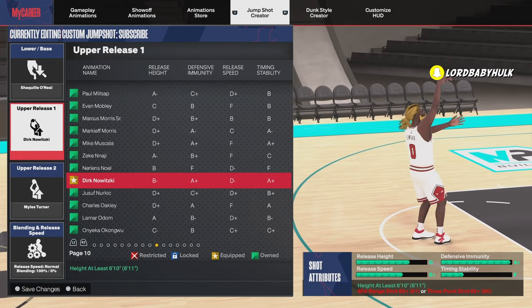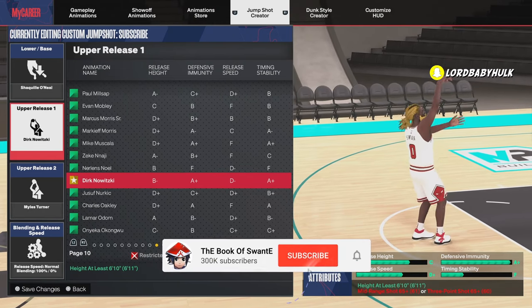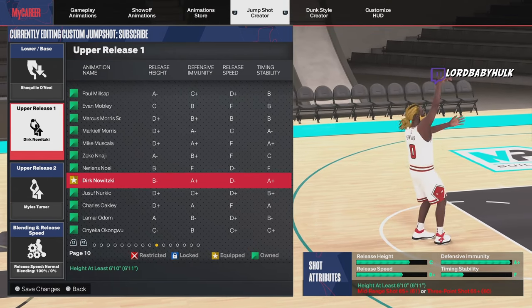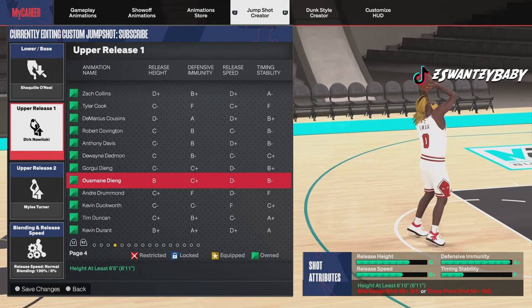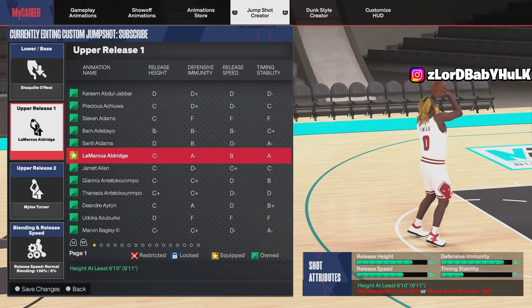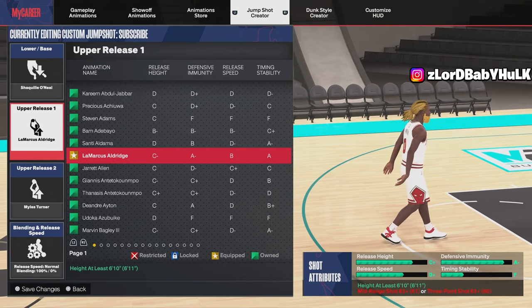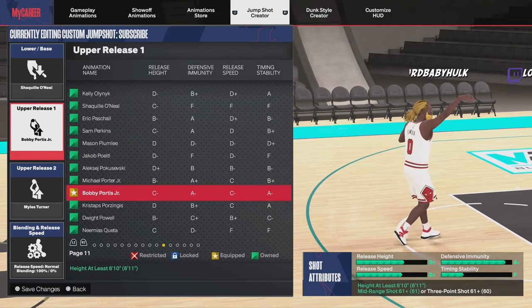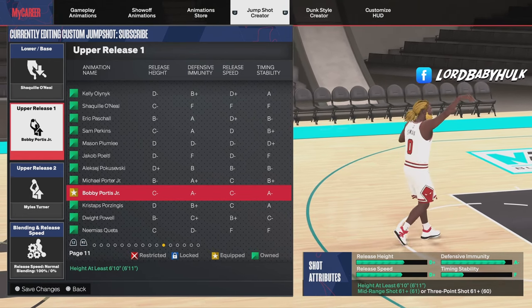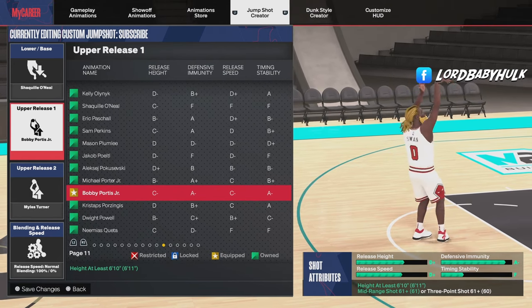I told y'all that release height is something you need to be going for. Remember the releases that have high release height to mix with your jumpers. I've got another one — this Aldridge 2K15 Gold jumper. And here's Bobby Porter — another nice one. These are all nice releases, but based on your rating you won't be able to use certain ones I'm showing you.